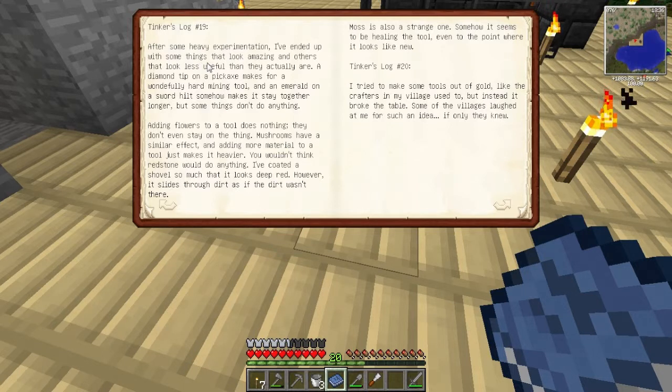I've been experimenting with things that look amazing, and others that look useful. A diamond tip on a pickaxe makes for a wonderfully hard mining tool, and an emerald on a sword hilt somehow makes it stay together longer. But some things don't do anything - adding flowers to a tool does nothing. Mushrooms have a similar effect. I used the shovel so much that it looks deep red, however it slides through dirt as if the dirt wasn't there. So redstone affects speed.